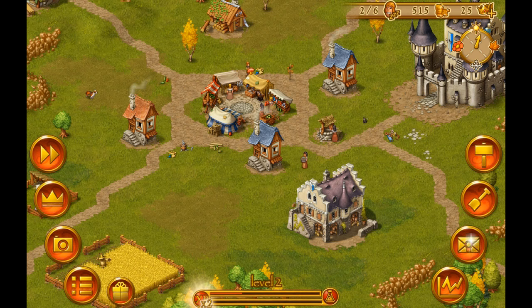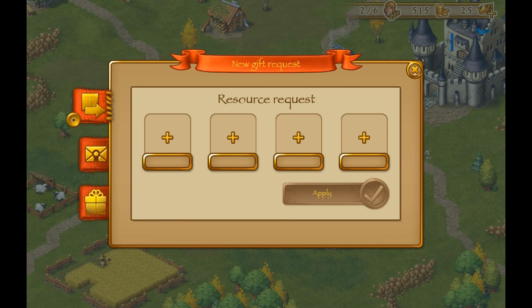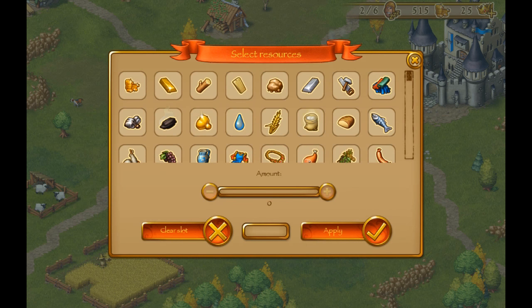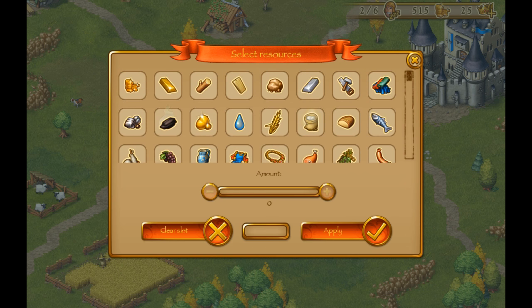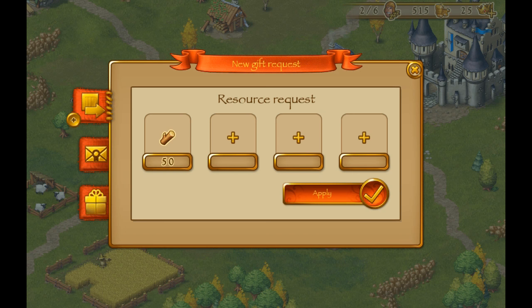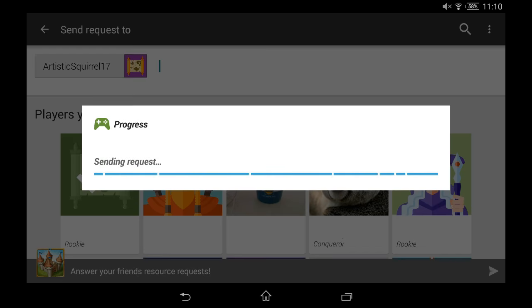To request some resources, I just press this new gift icon down here on the left and press the plus, and then you can choose what resources you wanna request from your friends. I would like to have some wood — amount 50. I want 50 wood, then select apply, apply again, and then you choose the people you wanna send the request to.